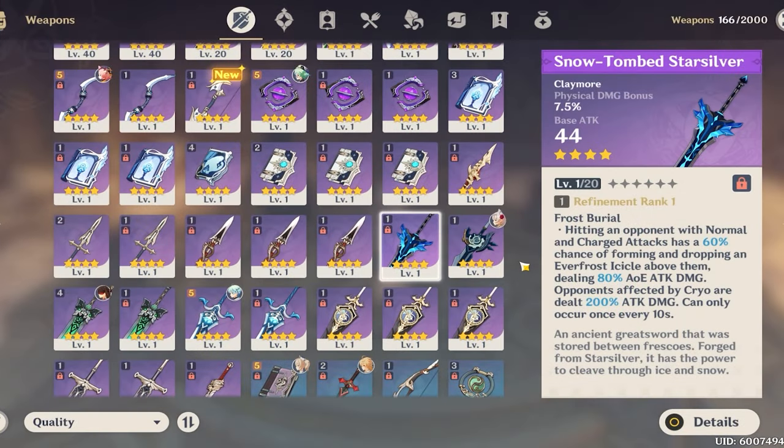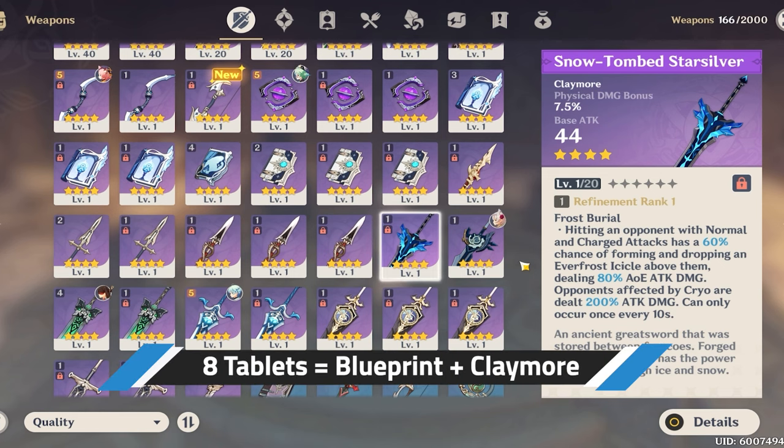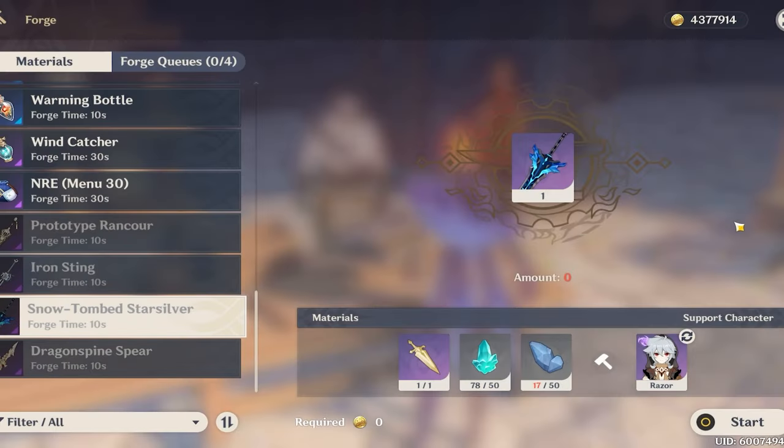Hi guys, for this quick guide to acquire the new 4-star claymore, the Snow Tomb Star Silver. To get this new claymore you will need to complete a quest that requires you to find and read a tablet scattered across Dragonspine. Once you do, you will acquire the item and the blueprint itself on how to craft it.